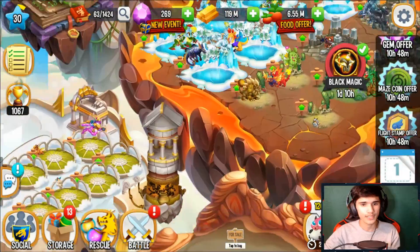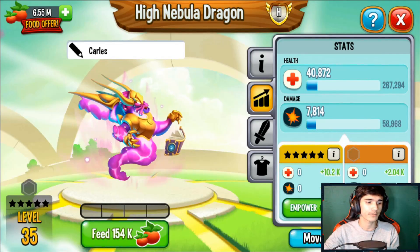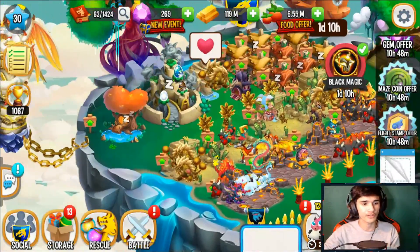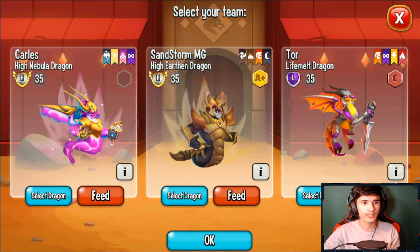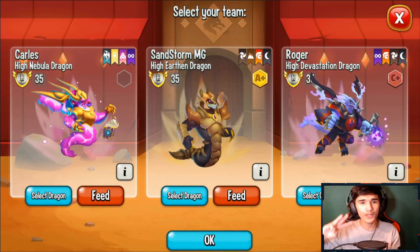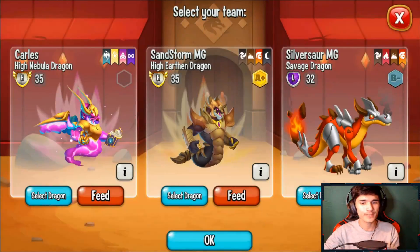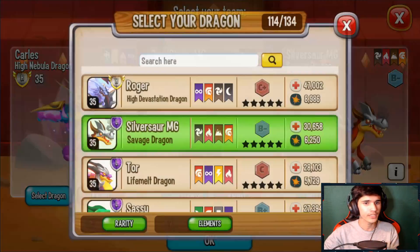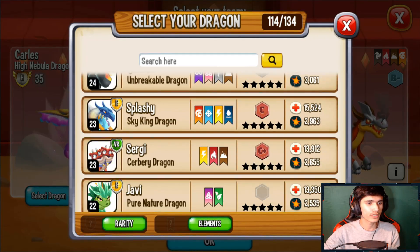I do want to feed one of my dragons — who should I feed? I can't feed this one because I already got it to level 35 and that's the maximum for now. If I want to upgrade it I need about 6 more dragon spats. Right now three — actually four — of my dragons are at level 35, including three heroics, which is really good. I'll go ahead and feed my Savage Dragon to level 35 as well, because why not — I have so much food.